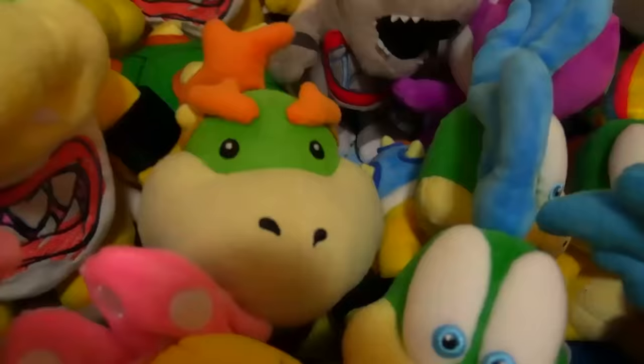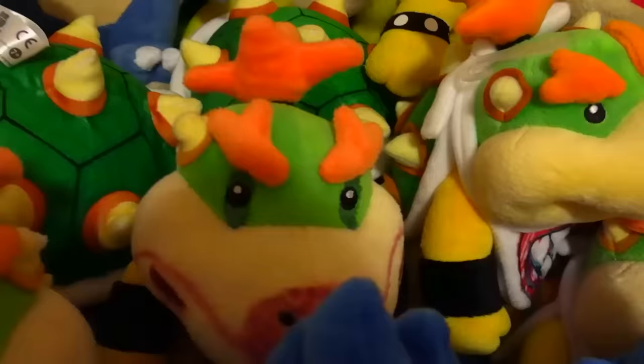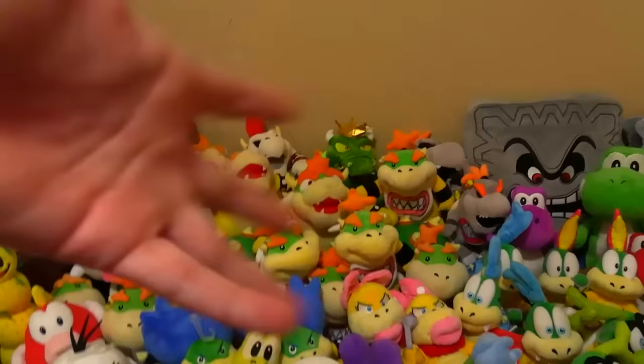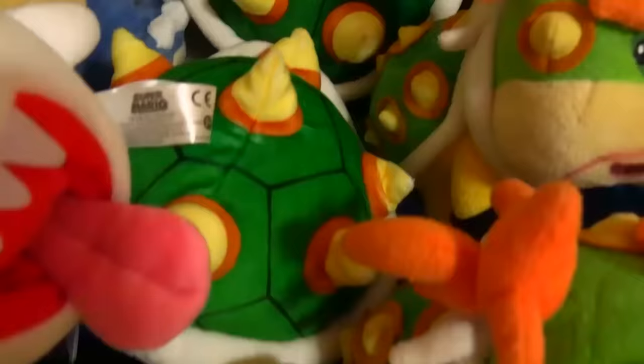Now we can move on to Bowser Jr. Here's the main Bowser Jr. I use in my videos, and here are some stunt doubles — one, two, three, and four. This one is supposed to look like a clown; it makes sense in the context of the video I used it in. And this one's actually a bootleg — this is the one I started the channel with before I could afford the other one. I actually have three All-Star Bowser Jr. plushies as well. I don't really know what to use them for, so if anybody has ideas, let me know in the comments. And here we have these Koopa shells — not really sure if these are for Jr. or Bowser.